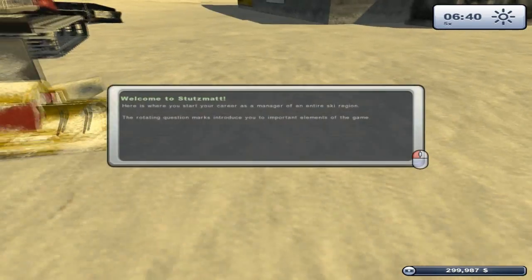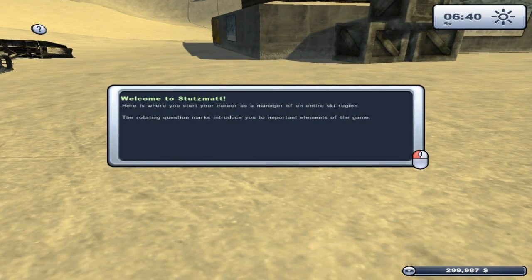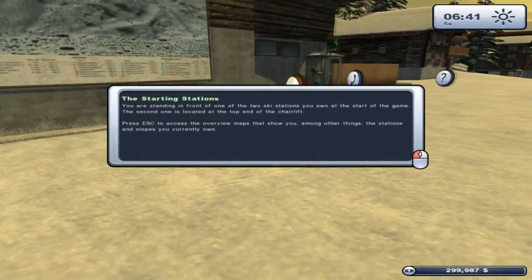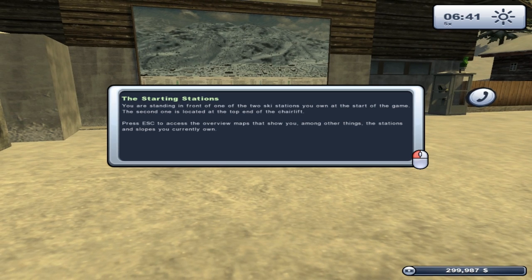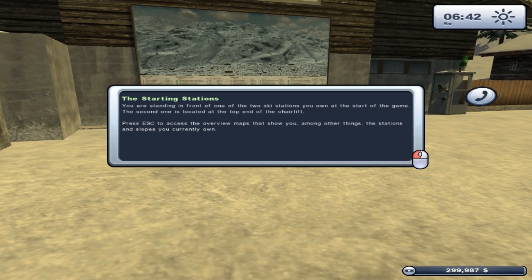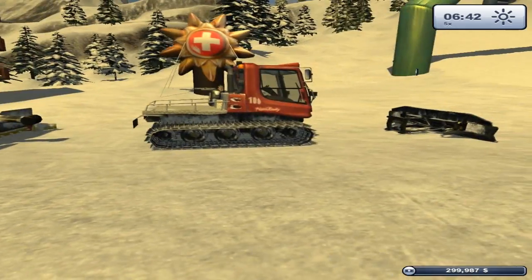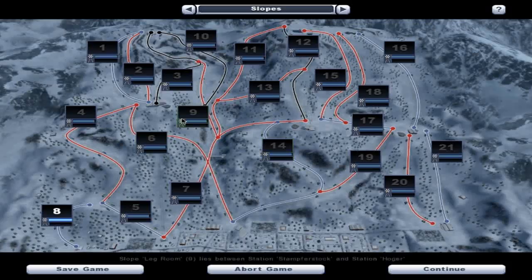Let's go ahead and start with the tutorial. Welcome to Stutzmatz — here is where you start your career as a manager of an entire Skate Region. The rotating question marks introduce you to the important elements of the game. You are standing in front of one of the two ski stations you own at the start; the second one is located at the top of the chairlift. Press Escape to access the overview map showing the stations and slopes you currently own. This is a massive mountain — station Westmutter and station Ball are what we own.